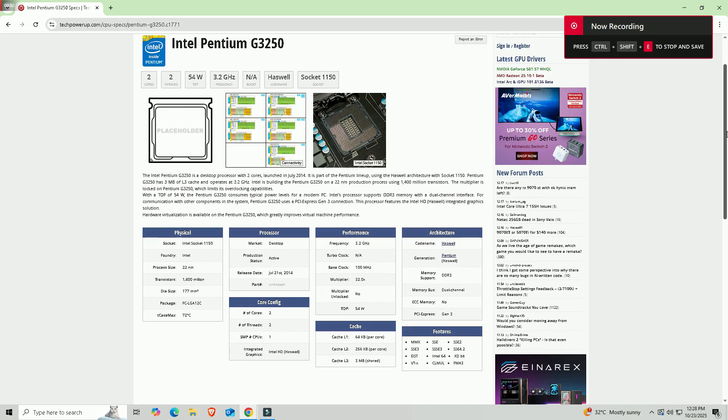So here I am: Intel Pentium G3250. How does it run with modern games? Nothing too crazy, right? What could possibly go wrong? And then I see that it doesn't have AVX2 support, and I think for a minute...